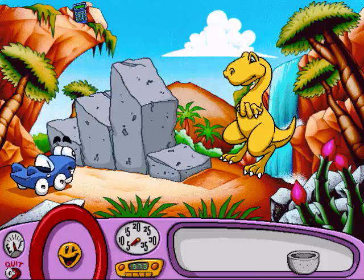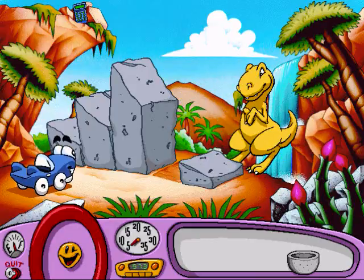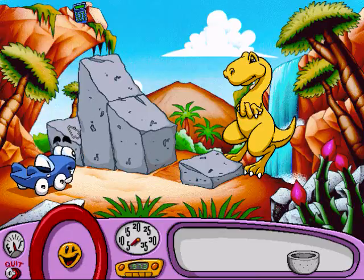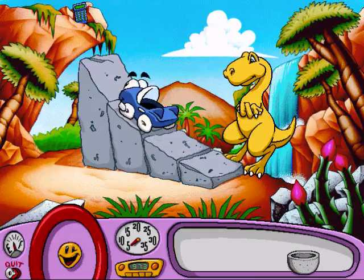I have an idea. Maybe we can use some of these rocks to make a ramp up to their ledge, then I can get my calculator. I could help you do that — I'm pretty strong, you know. That would be great. Maybe we should build from the biggest to the smallest. If you want to skip the cutscene, hit the escape button. Alright! We built the ramp! Now I can get my calculator! Now that's awesome!